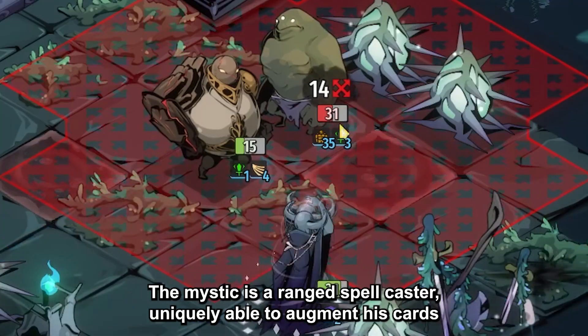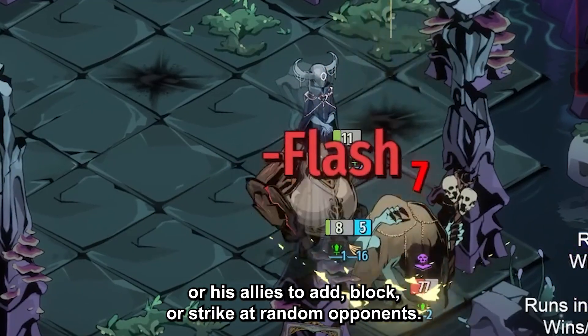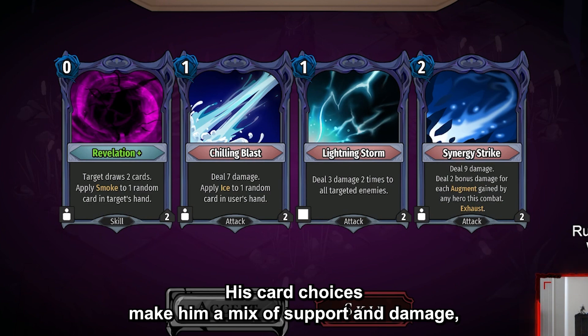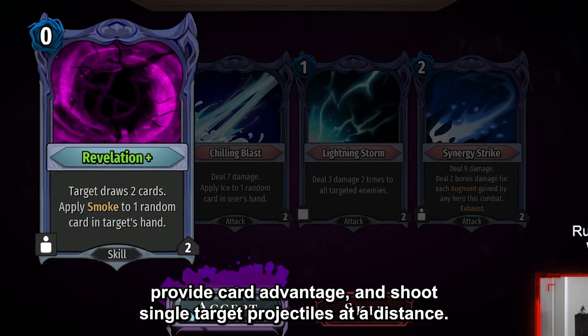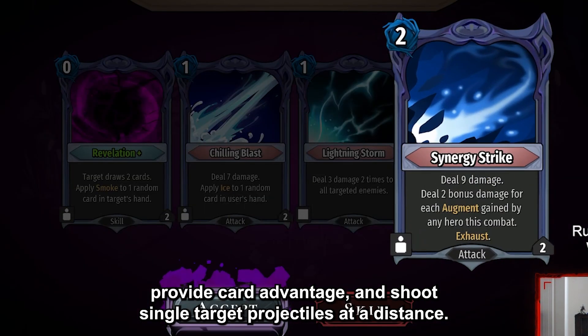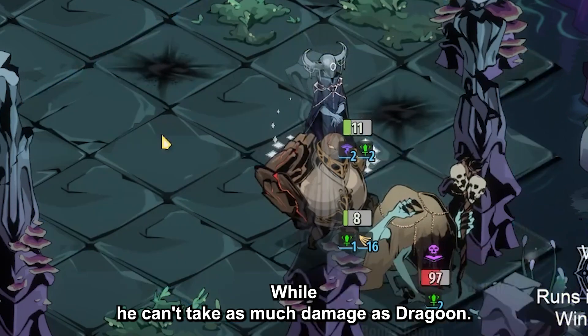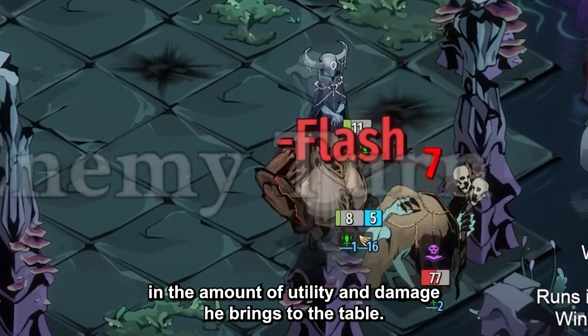The Mystic is a ranged spellcaster, uniquely able to augment his cards or his allies to add block or strike at random opponents. His card choices make him a mix of support and damage, being able to buff his allies' cards, provide card advantage, and shoot single-target projectiles at a distance. While he can't take as much damage as the Dragoon, he more than makes up for it in the amount of utility and damage he brings to the table.